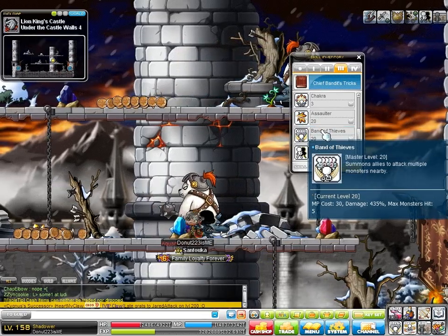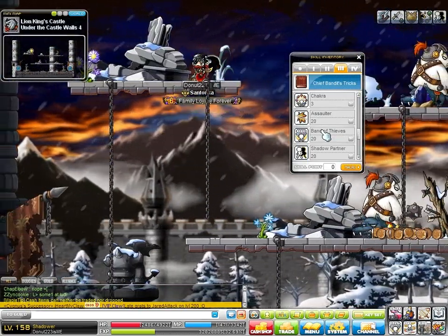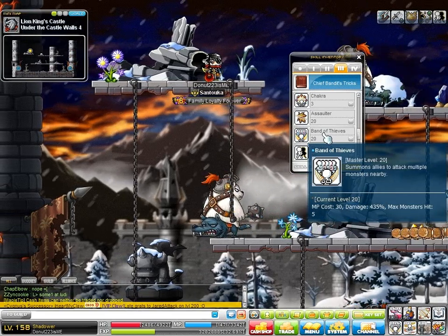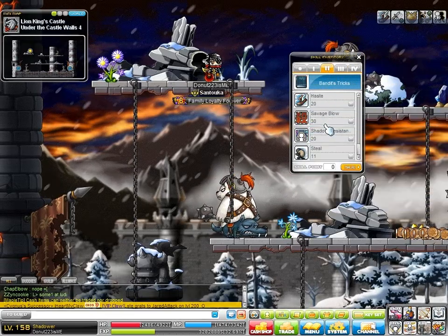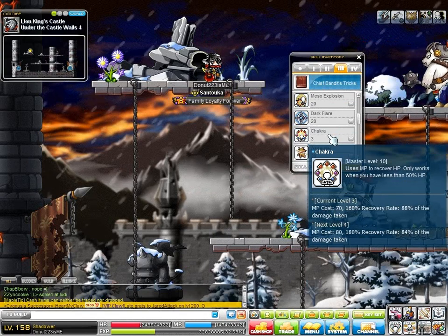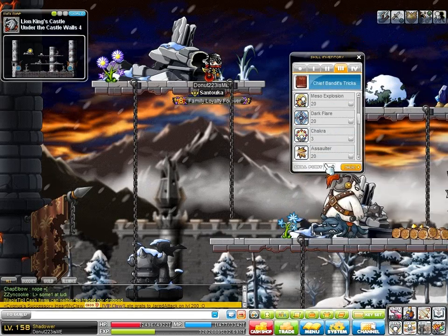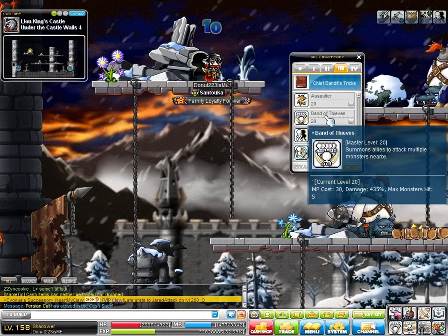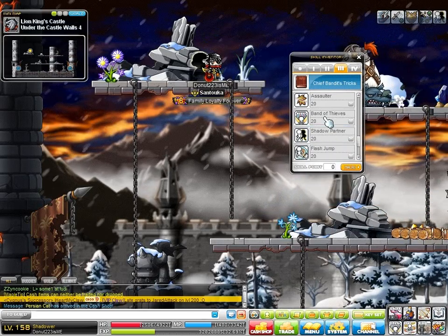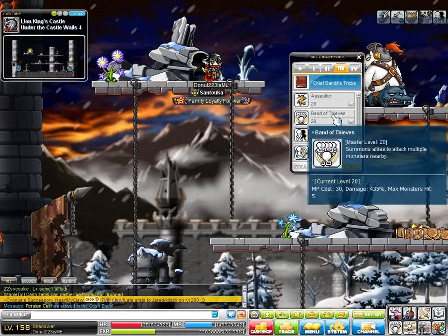Band of Thieves would be your first skill to probably max when you become a Chief Bandit, just because it's a great mobber. Level 1 Band of Thieves is better than Steel at level 11 — I have my Steel at 11 because I wanted max Shadow Resistance. Level 1 Band of Thieves hits just as many monsters as level 11 Steel and does more damage. So I maxed that first. I trained Assaulter too, which only has four points, so you might as well max it out. But that's what I would do first.